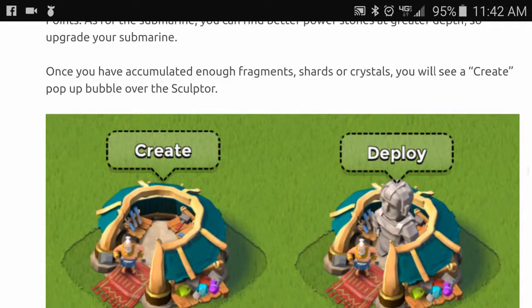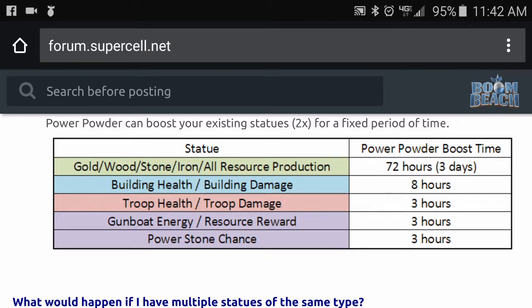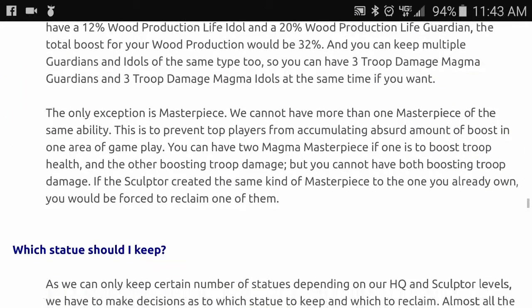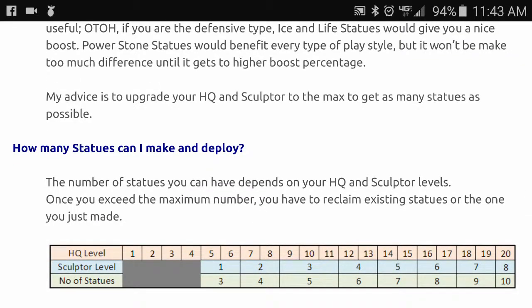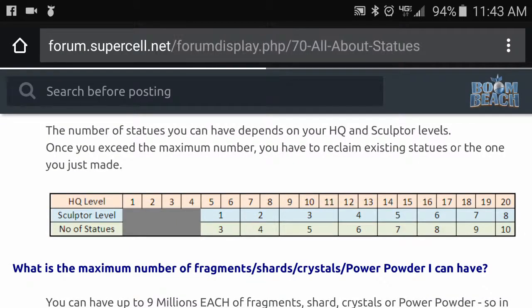Going through the guide: all the green ones last 72 hours, the blue ones that protect your island last 8 hours, and all the other ones last 3 hours. You can run multiples. It also tells you that at headquarters level 20 you can have a sculptor level 8, which gives you a max of 10 statues. This will answer just about all of your questions.